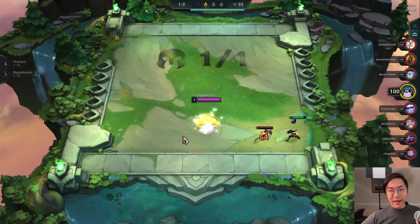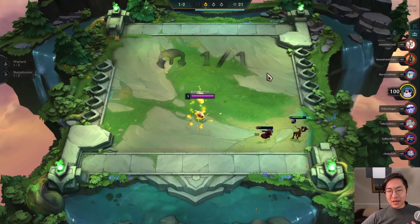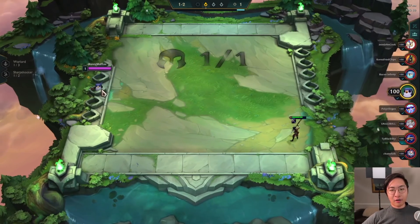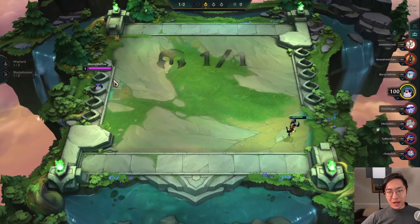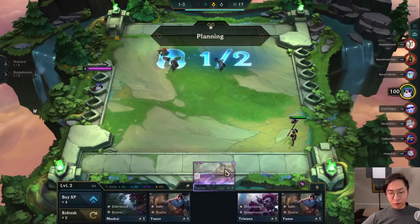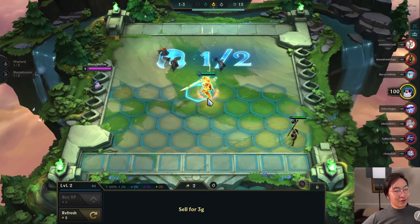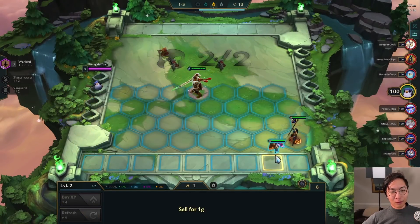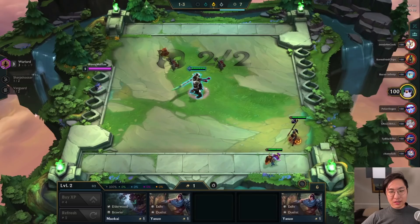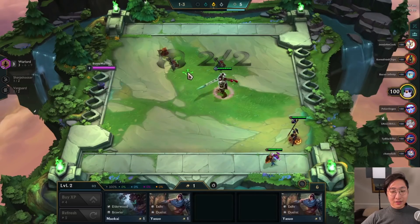If you're wondering how do you pivot into other compositions and what do you do if you don't get the units you want, this game will go over all of that. We'll be building flexible items the whole time, and you'll see in this first shop we get a Garen Warlord Chosen. Obviously that is one of the best ones if you want to start going Warlords right away. The only one that's better is Warlord Nidalee, but we don't get that.